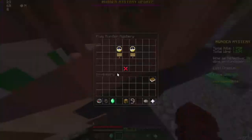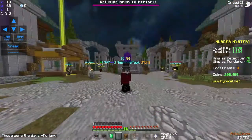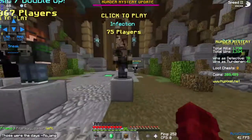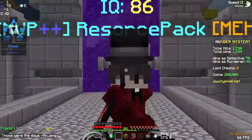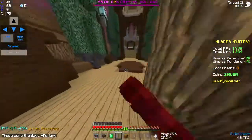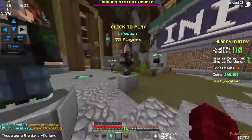The first update is new maps. If you go to the classic mode and click the map selector, there are two new maps: Villa and Subway. They're both pretty cool, but I like Subway more. The problem with new maps is that even old-school Murder Mystery players don't know the spots, which makes it harder for the murderer to find people.